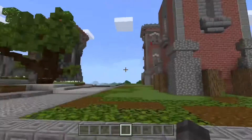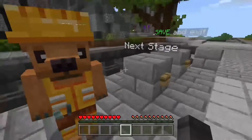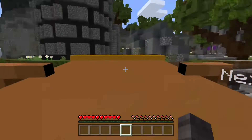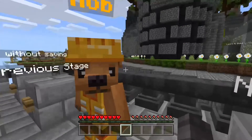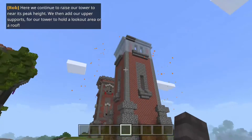I see what you're saying - I'm liking how this is looking. I'd shake your hand but I can't. Oh, I can see your little ears. Moving to raise our tower to near its peak height, we then add our upper supports to hold a lookout area or a roof. Trying different blocks for different parts of your creations is a good way to make new styles.